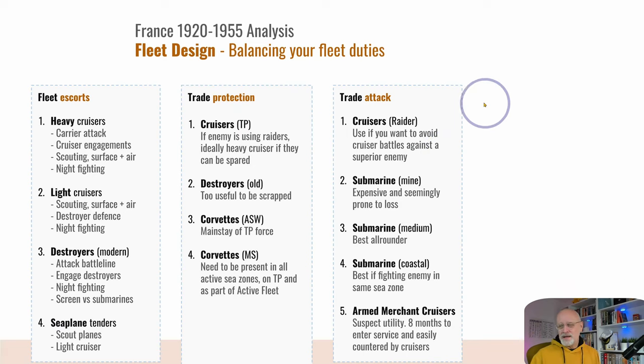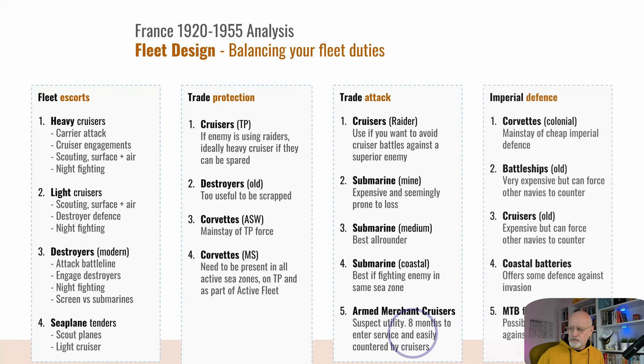Using raiders is fine if you've got some cruisers who are a little too old for cruiser engagements. Submarines: mine-layers seem expensive and prone to loss; mediums are obviously the best all-rounder; coastals are fine if you're confident you'll only fight enemies in the same sea zone. Armed merchant cruisers — it takes them eight months to enter service, four months to build and then four months to train, and they're easily countered by real cruisers. I've never really successfully used armed merchant cruisers.